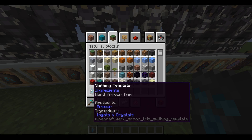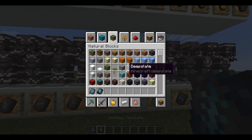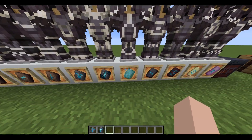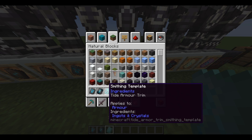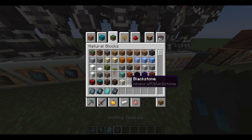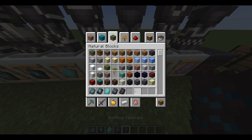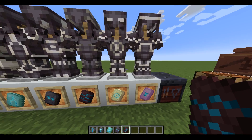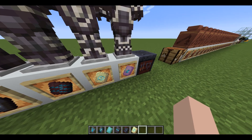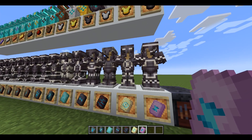We've got the ward armor trim, and then probably the coolest one — the silence armor trim, but it's the hardest to get. We've also got the tide armor trim, the snout, the rib, the eye, and finally the spire armor trim.